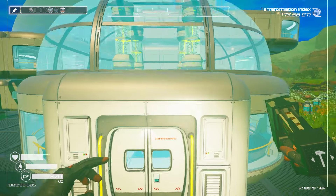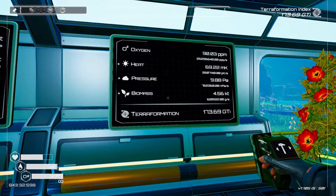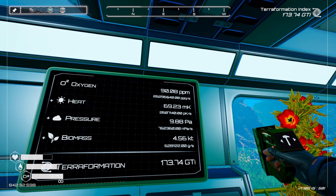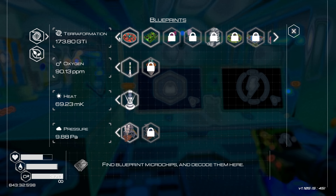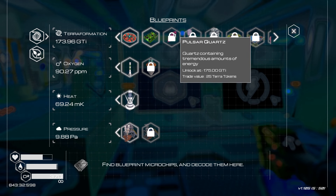Let's go check our oxygen multiplier - that is another 2,000% multiplier. It's going up a little bit quicker - not too bad. So we're at 90, we were at 85 not too long ago. It's going to take a while to get to 150 - but slow and steady. Oh, we're going to be able to make some pulse quartz.